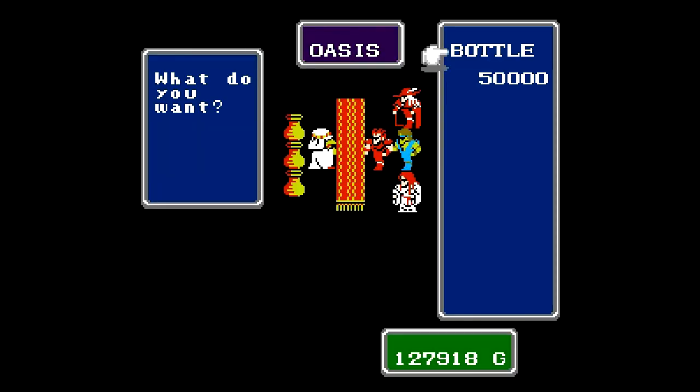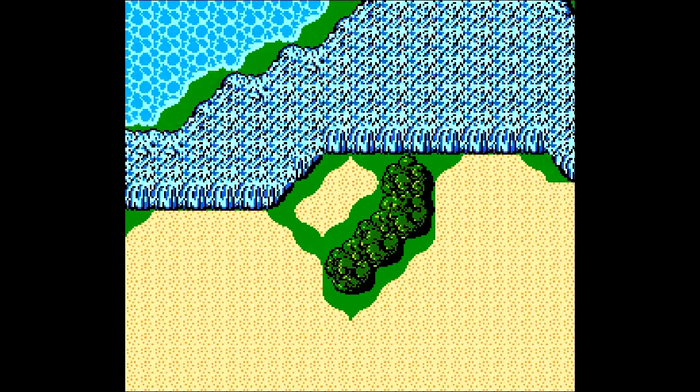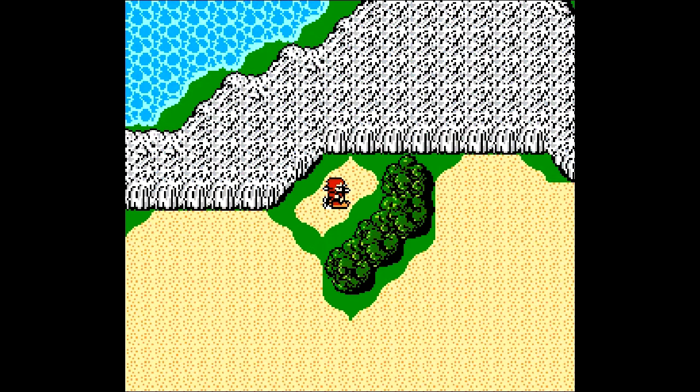For a mere 50,000 gold pieces, you can buy yourself a bottle of fairy, which is pretty good, especially when you consider you need this item to progress the storyline. So now that we have our fairy, let's head over to the spring at Gaia and get ourselves some oxy ale.